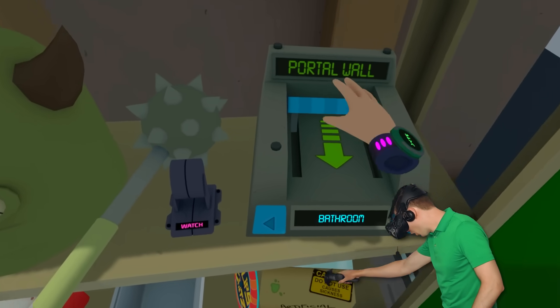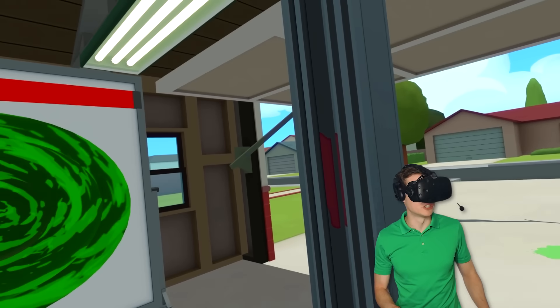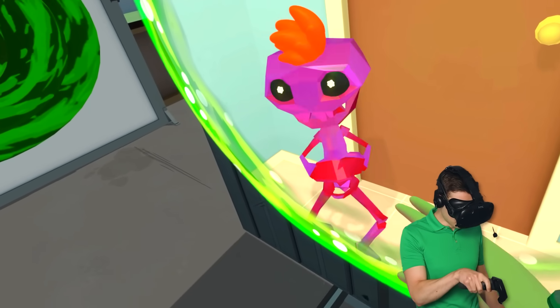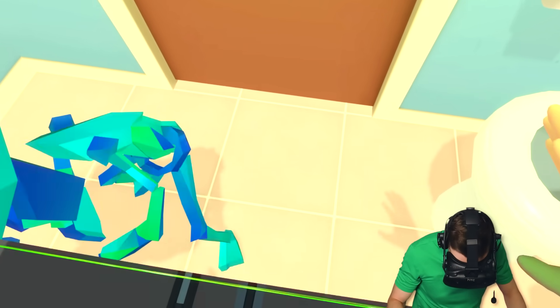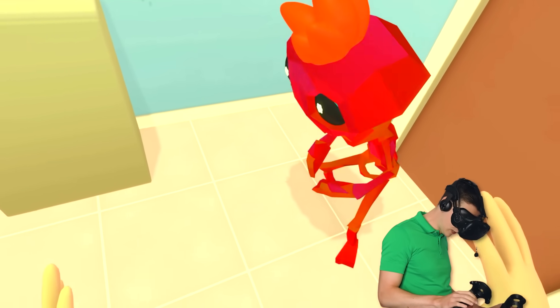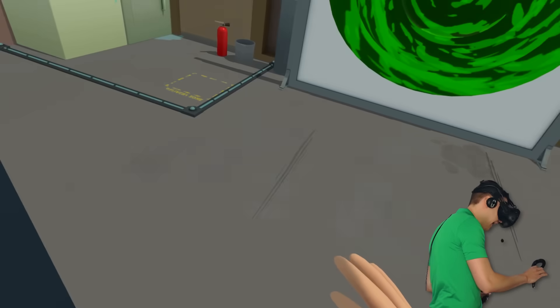Now this portal wall also goes to other locations. These are not the secret locations we're gonna go to with that portal. Wait, is that a Meeseeks? So this is the bathroom right now. It doesn't look so weird apart from this rainbow Meeseeks here. I'm gonna get out of here though. Just like that.